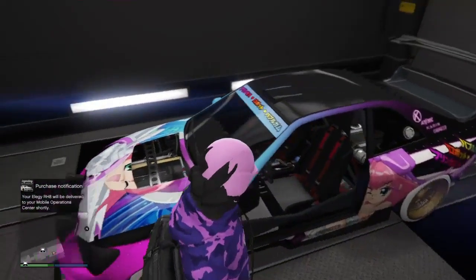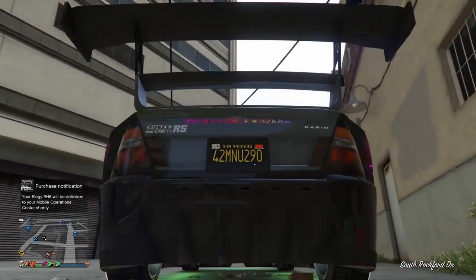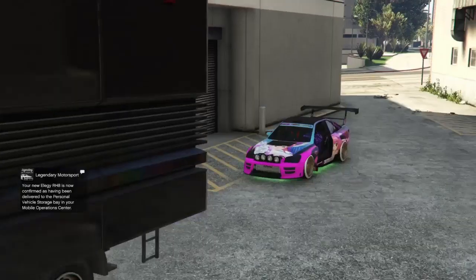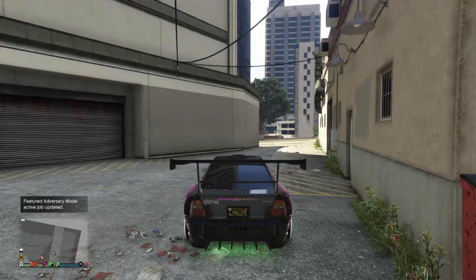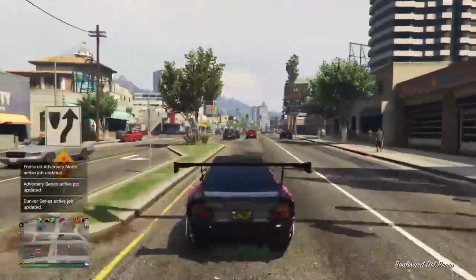Once you've done that, get back in the car. As you can see right here I've got this plate on it. Drive out and you will get a new plate on the car. Now just wait for the free Elegy to be delivered to your MOC, then drive the car back into the MOC. From here you have successfully duplicated this car. The rest of the gameplay shows that I've now duplicated this car into the spot where the Fagio was, and I still have the other copy outside of my garage.